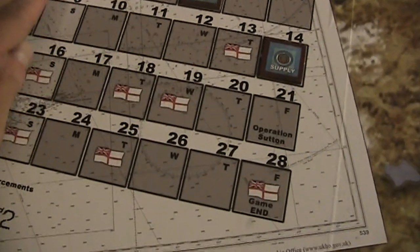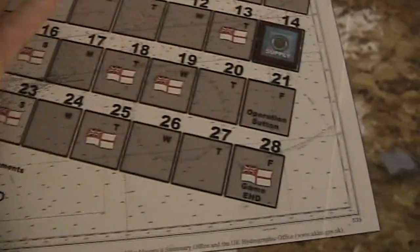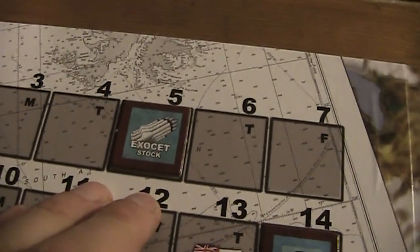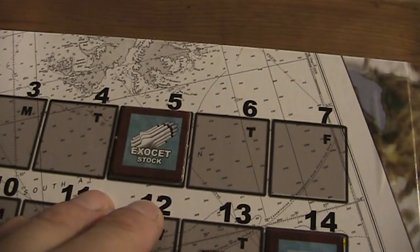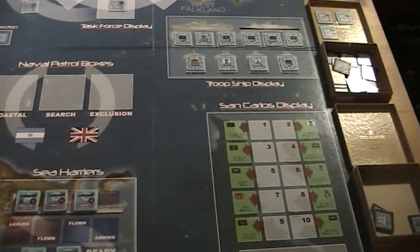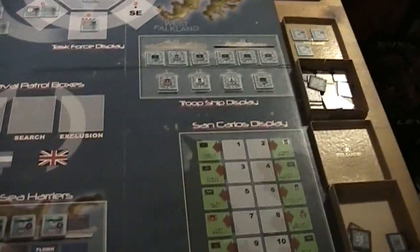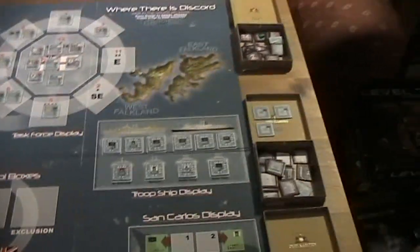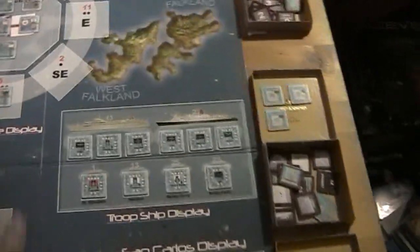We have a turn track here, and obviously we can mark our turns, but we will also keep track of the Exocet stock - some special air-to-ground rockets which the Argentine air force used against British ships - and the Argentine supply for the soldiers in San Carlos, which is on the Falklands. I will use the word 'Falklands' and not 'Malvinas' simply because it's more popular - more people know these islands under that name - and I'm playing as the British player and speaking English, so it makes sense.